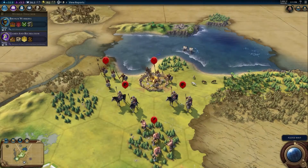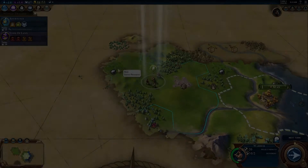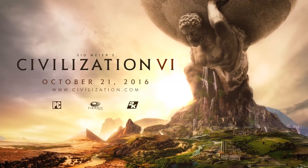Beware of barbarian camps. Barbarians can launch raids to attack your city and improvements. We'll learn how to deal with barbarians in our next video. The world map is more important than ever in Civilization VI. Have fun exploring!